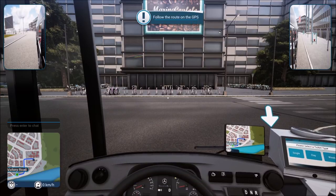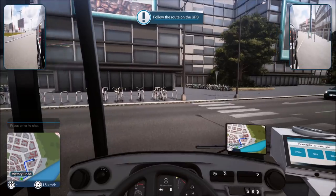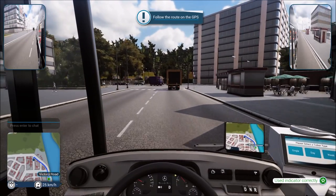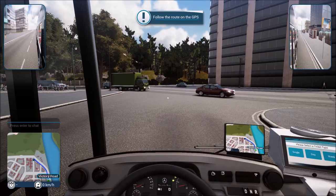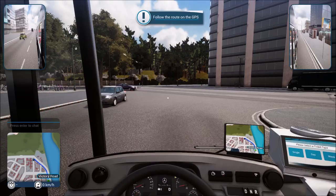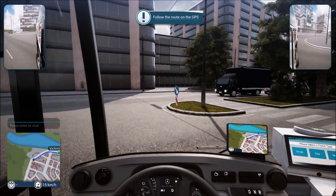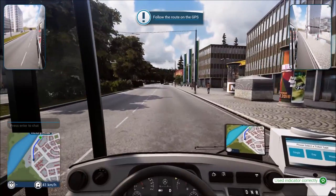One issue I'm having right now is that look left and right cannot be mapped to the steering wheel, so I still have to use the keyboard for that. Let's see if I can get through here without running over anybody - that's a task in itself. Remembering to use the turn signal. I live in the US so I have no idea what traffic is doing in this European game most of the time.